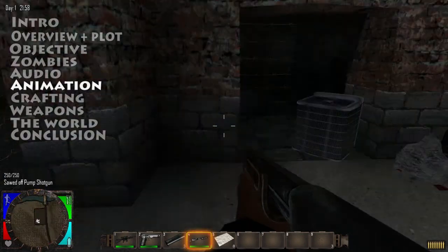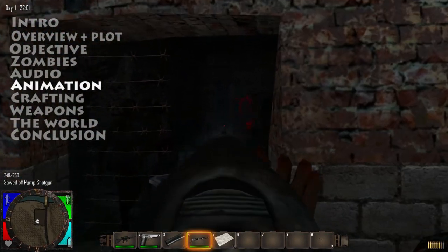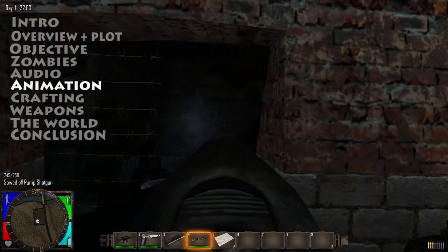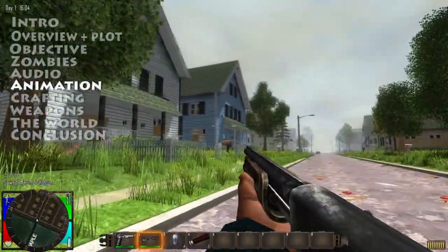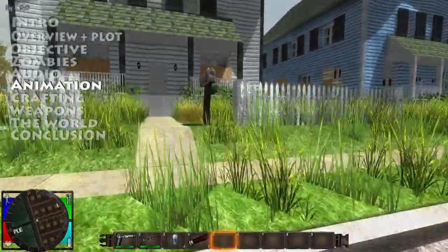The animations are sluggish. Walking feels like you're floating through treacle and trying to jump feels like you're stumbling with something constantly pushing you downwards. The zombies also have limited animations — they've got run, walk, attack, and jump — and they don't blend together particularly well. I hope this gets fixed as it would really add to the survival experience.